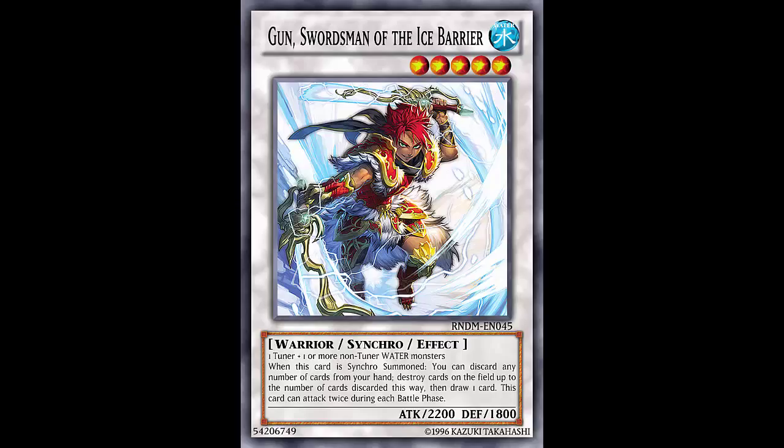This card is just another enabler, just like Brionac — another enabler. Brionac got banned right before Mermails came out, so Konami was like 'Brionac was a problem to begin with.' They were just like nope, Water monsters are going to get their effects, it's going to be dumb. Gun is pretty much in the same boat and it would just be super busted if this card were real.